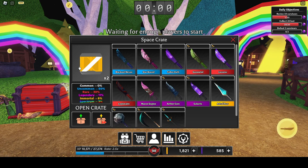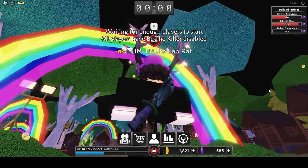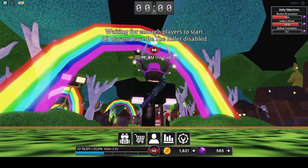With the rarity on the space crate, we're gonna start from Uncommon, then Rare, Legendary, Immortal, and lastly Spectrum. Starting out with Blackout — the design looks pretty nice. That's all it is, it's all nothing but art style to the knife. Pretty nice, pretty cool.